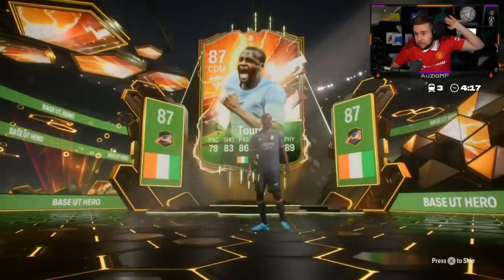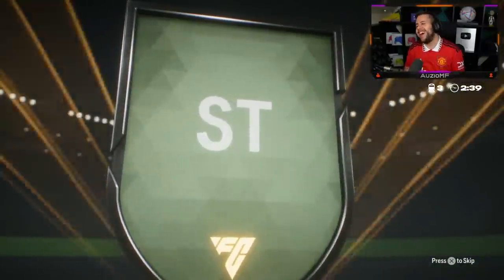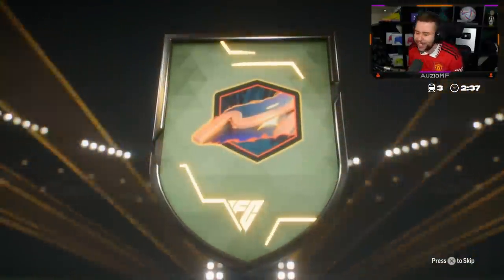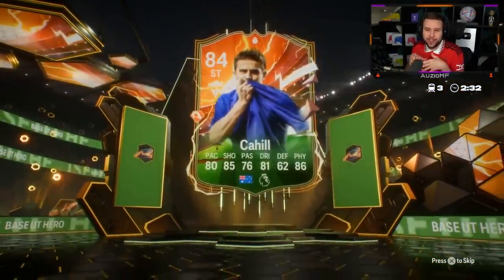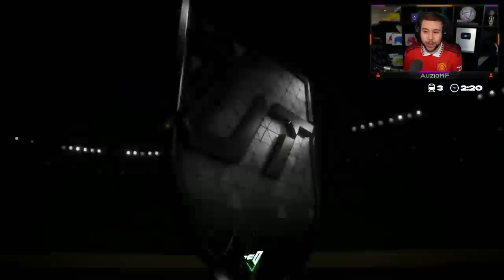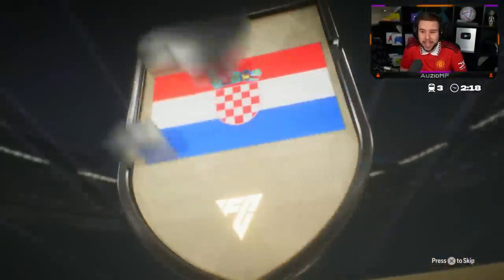Oh my god, we got him — we finally got Yaya Touré! Let's go! After maybe a hundred hero packs, we finally see him. Imagine back-to-back — nah, nah, nah — you can't go from a Yaya to Cahill. What is this — is this EA telling us we're back to reality now? I'm pretty sure Ramirez is the last person we need to see from that hero pack.